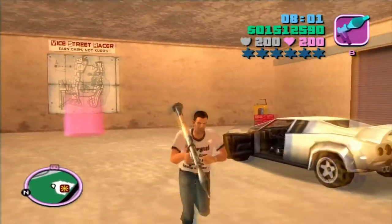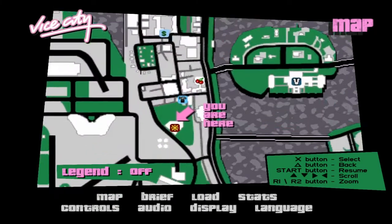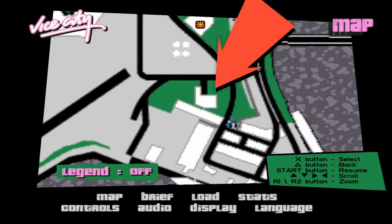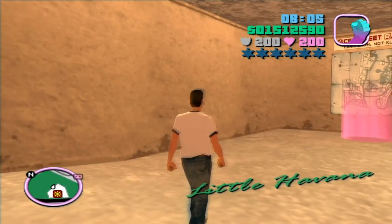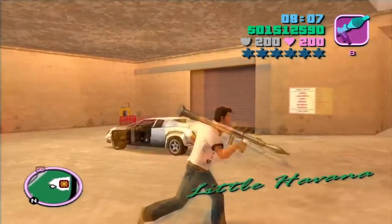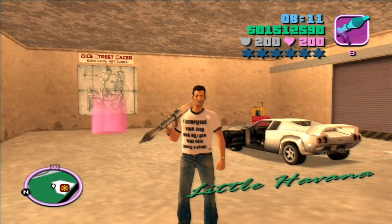You're also going to need a rocket launcher. If you don't know where to get one, see where that paint spray is — where the little box is. You go over to that box; if you look right in the middle of the map, you'll find a rocket launcher at that particular square, and there'll be a hotel there. Or you can collect some hidden packages and get an RPG from there.